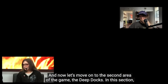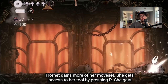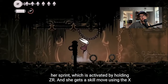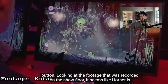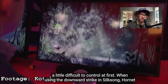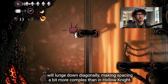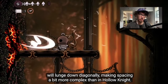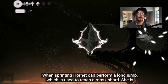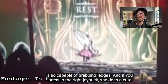Now let's move on to the second area — the Deep Docks. In this section Hornet gains more of her moveset: she gains access to her tool by pressing R, she gets her sprint activated by holding ZR, and she gets a skill move using the X button. Using the downward strike in Silksong, Hornet will lunge down diagonally, making spacing more complex. She is also capable of grabbing ledges, and if you press the right joystick she does a cute little taunt.